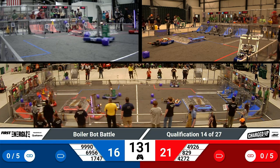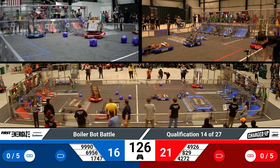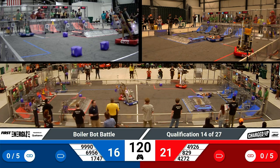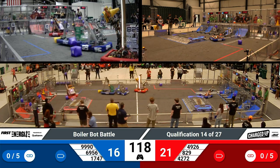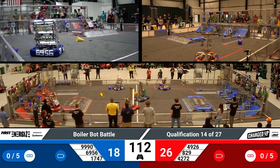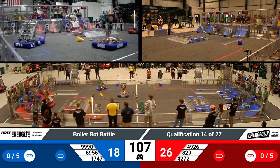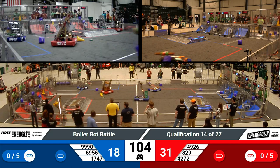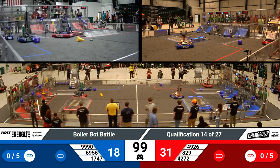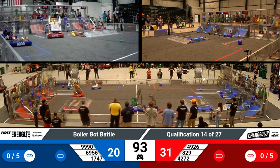As we enter the tele-operated period, 74-47 immediately races over to grab a cone as 8-29 copies them. 99-90 has already got a cube and they're going to score it on the blue alliance hybrid node — that's worth three points. 42-72 reaching up high and scoring a cube, that is worth six points, double the hybrid node, as a robot light ends up on the field as well.